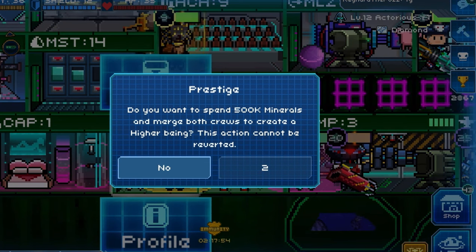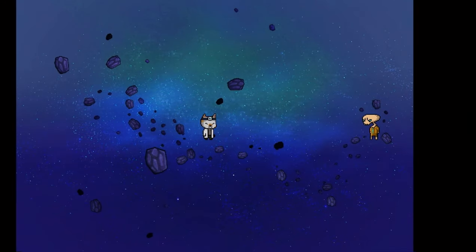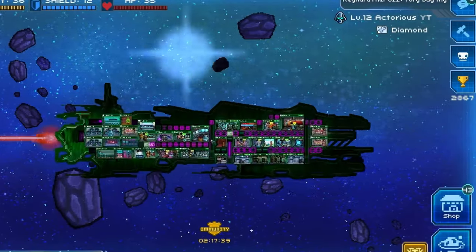So as you can see, once you press prestige in the bedroom menu, it will show up here, tell you how much it will cost, and you see this fun little animation of the two crew prestiging together, and then they will create this pod. Once you have prestiged these crew, you will see that the pod will appear.